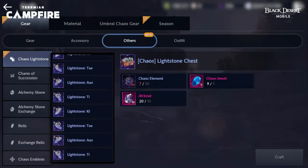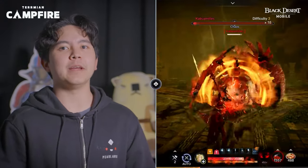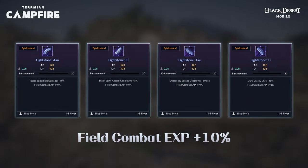Let's talk about Chaos Light Stones, your new best friend in crafting. Crafting Chaos Light Stones just got a whole lot simpler — use a plus 14 or higher Primal Light Stone as a material, and you'll get a Chaos Light Stone with the same stats. A new material, the Chaos Element, will be required to craft Enhanced Chaos Light Stones, and these can be obtained as a reward from Ancient Ruins Level 3. Plus, Chaos Light Stones come with a fixed subset of Field Combat EXP plus 10%, no matter which type you choose.